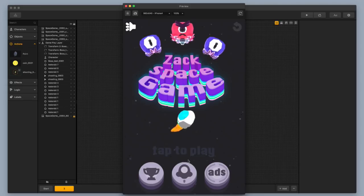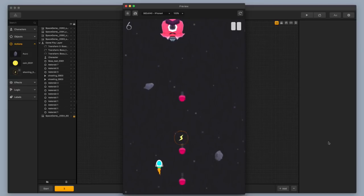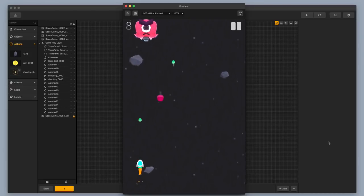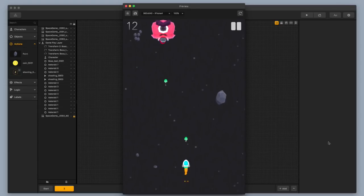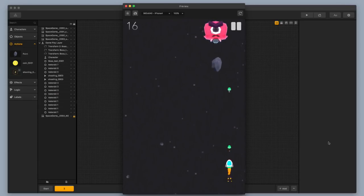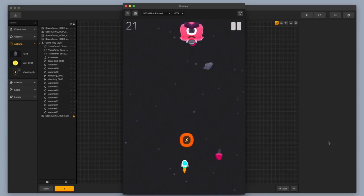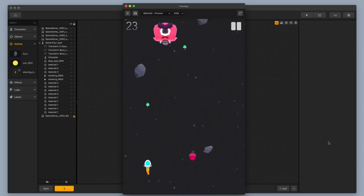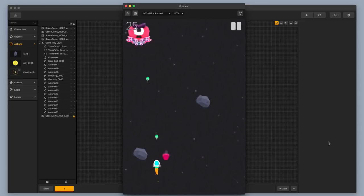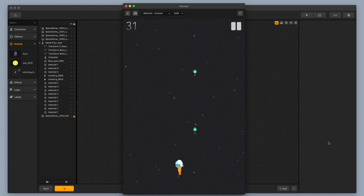Let's go ahead and take a look at what we've got. I'll press tap to play. I'm going to get a couple bullets thrown at me by the boss, strategically swipe over and get that power-up, and then the battle is on. You'll notice that sometimes I shoot a bullet and it runs into the boss's bullet, so they just cancel each other out. Let's see if I can sneak it by — that was a close one. The boss has been defeated!